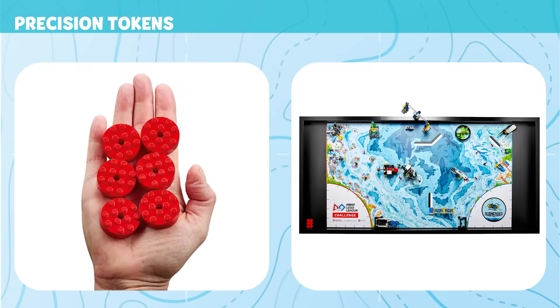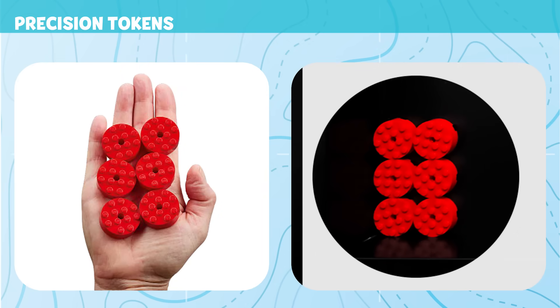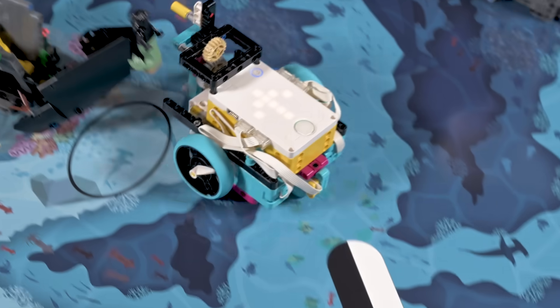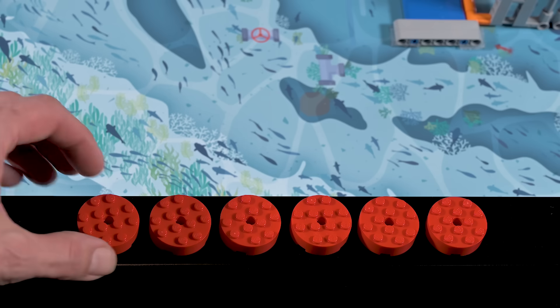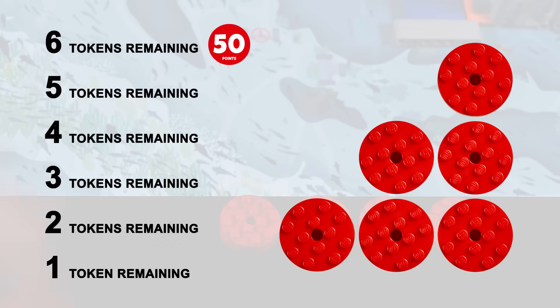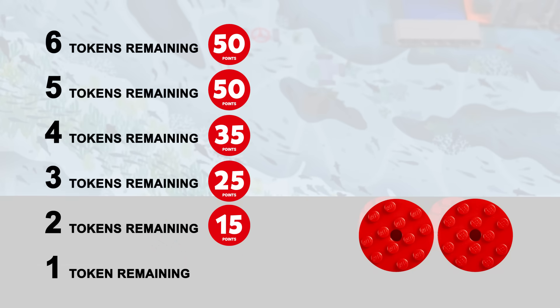Precision Tokens: The less you interrupt your robot outside home, the more points you will keep. If you interrupt your robot outside the home area, you will lose a precision token. Precision tokens left on the field at the end of the match will result in extra points.